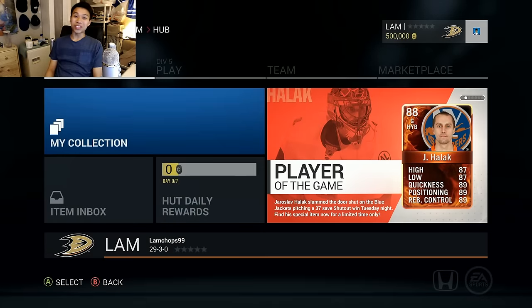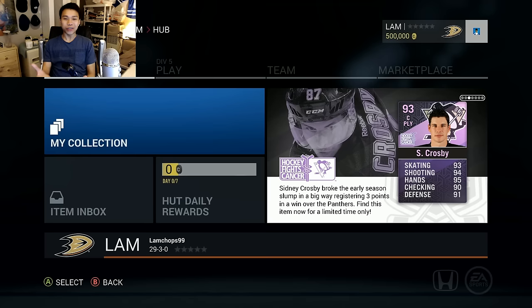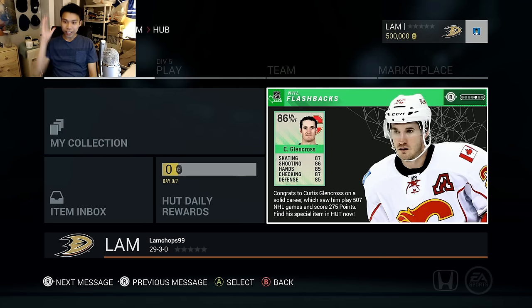Hey, what's up guys, welcome back to another video. Today we're gonna be opening up 500,000 coins worth in packs and we're gonna see if we can pull anything good. I haven't posted a video in a while - I want to apologize for that. I've been so busy with midterms and everything, just have not had a chance to get on to NHL 16 and upload some gameplay. Hot Roulette and all those things will be coming out shortly, I promise.